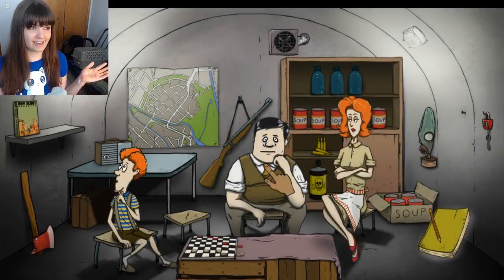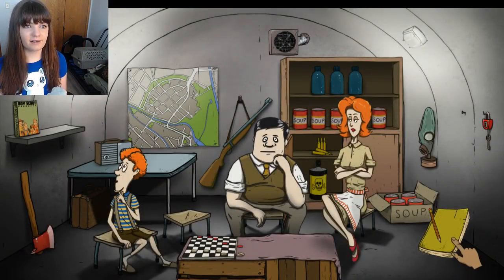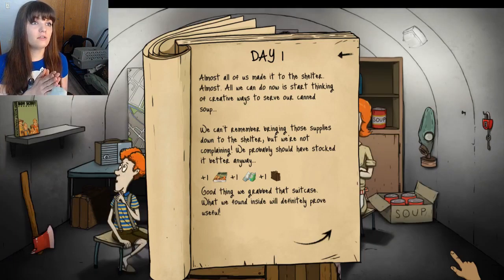So here's 60 Seconds — the rest of this game is just you seeing this. There's a lot of reading aloud. Almost all of us made it to the shelter. Almost. All we can do now is start thinking of creative ways to serve our canned soup. We cannot remember bringing those supplies down to the shelter, but we're not complaining. We probably should have stocked it better anyway. That Boy Scout manual is gonna be very helpful. Good thing we grabbed the suitcase — what we found inside will definitely prove useful.